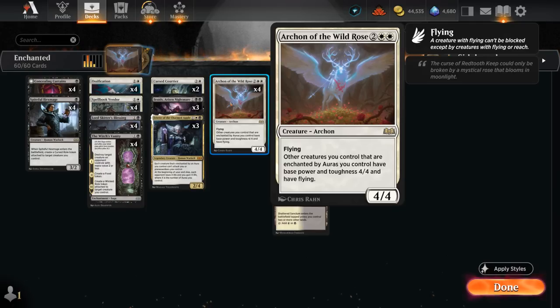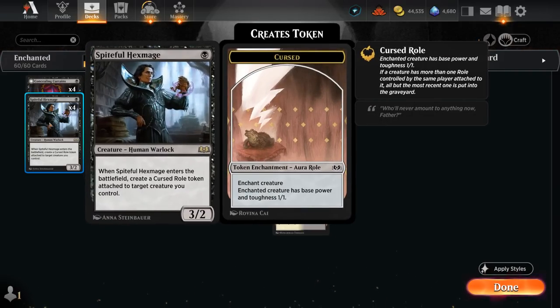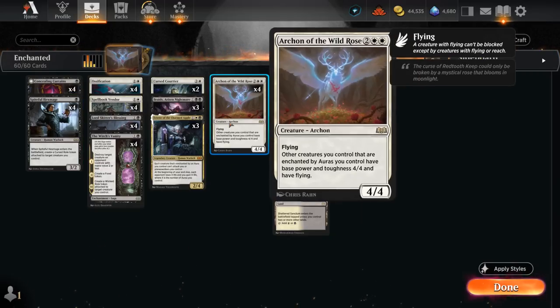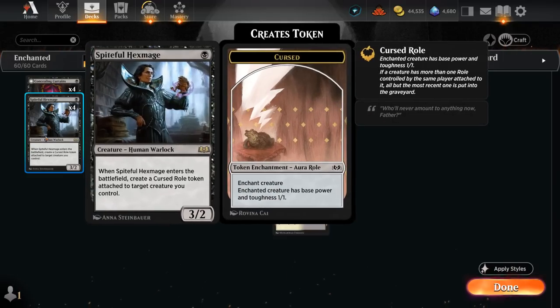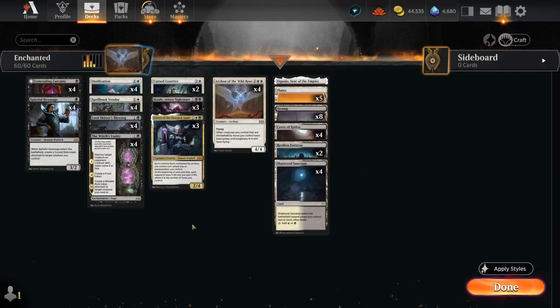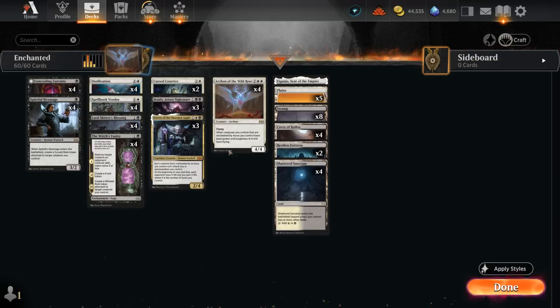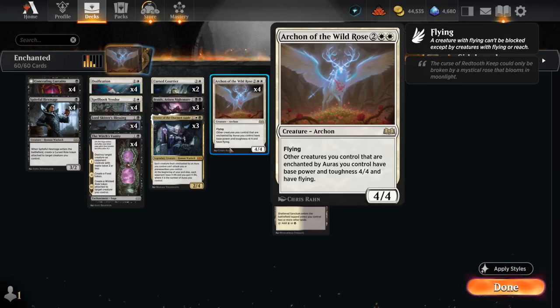Archon leads to some pretty interesting rules interactions. If we play Spiteful Hexmage on turn 1, it will be enchanted by our own Cursed Roll token, turning it into a 1/1. Later, if we play Archon, it turns it into a 4/4 Flyer — great. But if Archon is already in play and we then play Spiteful Hexmage, which gets the Cursed Roll put on itself, it will still be a 1/1, because it tracks which effect entered the battlefield last. Sequencing can be pretty tricky with Archon, but usually we use it as a finisher once we have an established board of enchanted creatures.